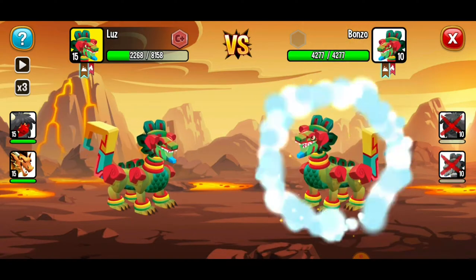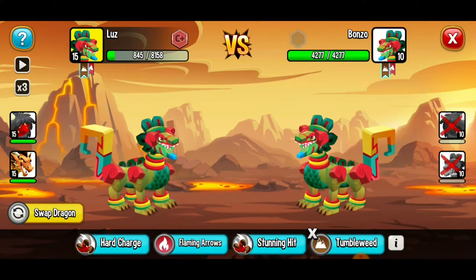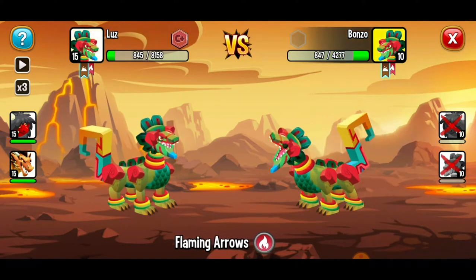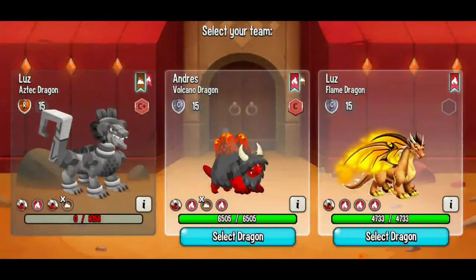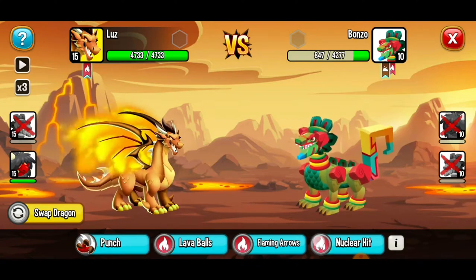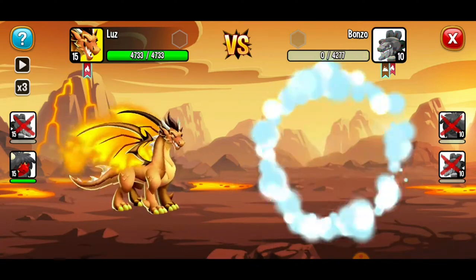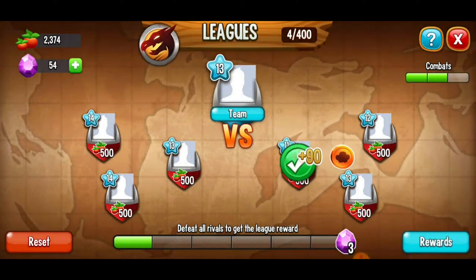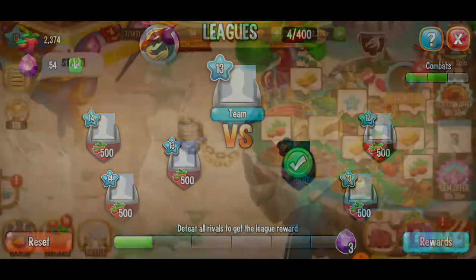Let's keep this rolling — yes, awesome! We've got one dragon left to take care of. Flaming arrows is our strongest move here — there we go. Nuclear hit, let's go — yas queen, patang, victory is ours! We're going to go ahead and claim that food, although I do recommend playing that ad to get 10 times the reward of 5,000 food. Beautiful — and that gave us some tokens, very interesting, there must be another event going on.